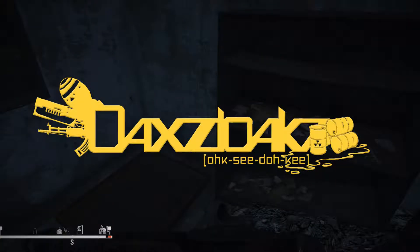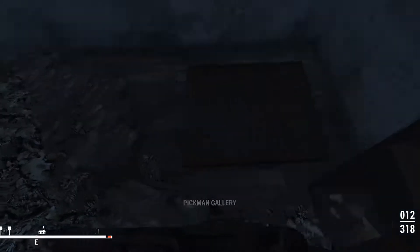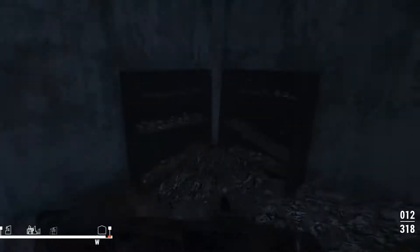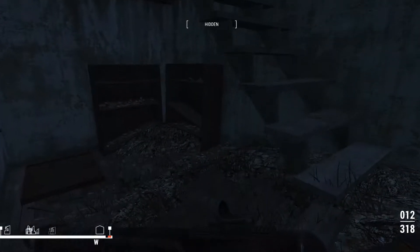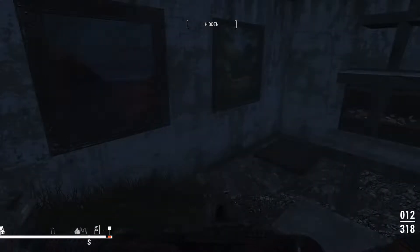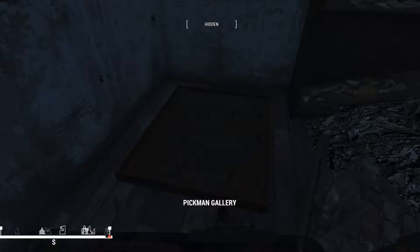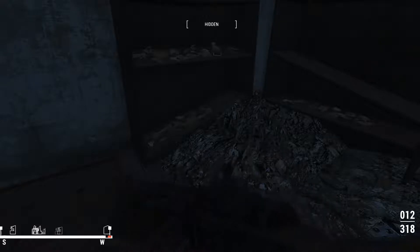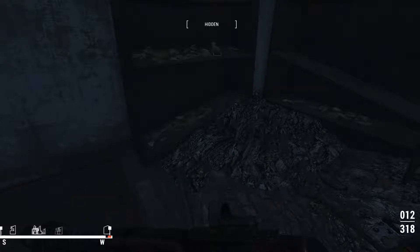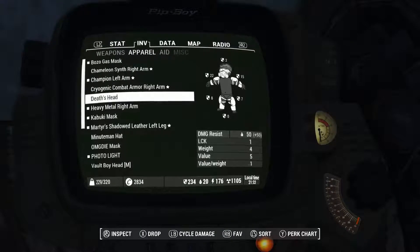Welcome back to another episode of Fallout 4. Last episode, we cleared out Pikman's Galleria and found Pikman's Key, but while we were in there, we never found anything it went to. I did go back at the end of last episode after I finished recording, went back through the place, and found a chest I missed. Apparently I passed up a combat right arm - a cryogenic combat armor right arm.